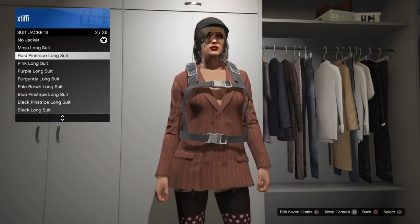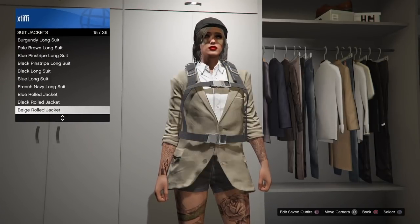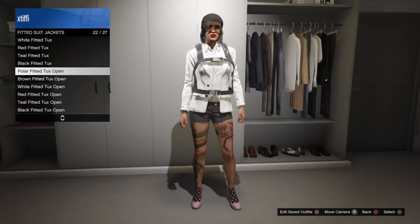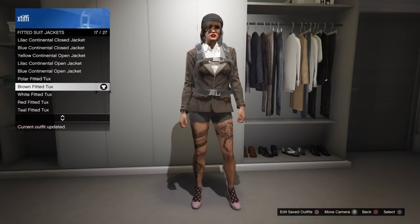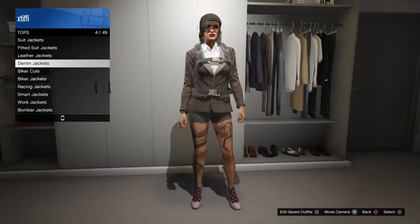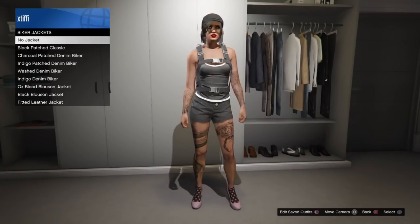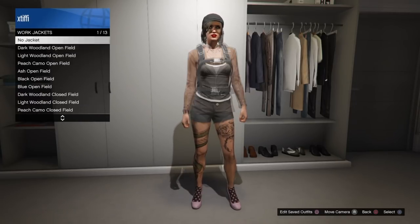Now in order to complete this glitch, go under suit jackets, fitted suit jackets, overcoats — any top that you cannot normally wear with stockings — and put that on. You'll see that once you do that, it glitches away the full stocking and just leaves you with the heels and the sock part. This is not a super mind-blowing glitch and it's not something that's going to make you recreate all of your outfits.